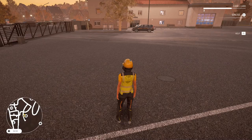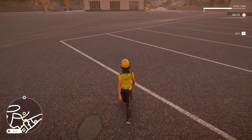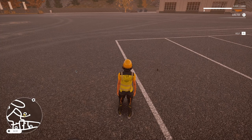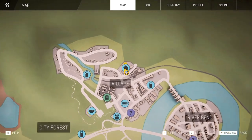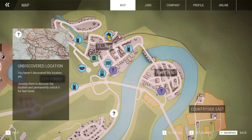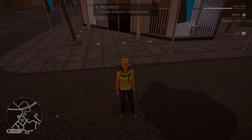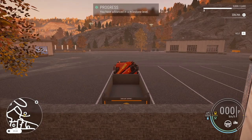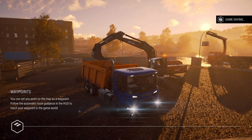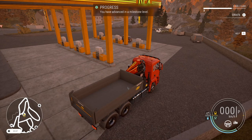The next part is fast traveling, which is a very useful feature. This game is more focused on construction, so it's not really needed to drive around all the time. Just go to the map, and if you unlock a certain area, you can click on it and fast travel. You can do this with your vehicles too — if you enter a vehicle and fast travel, the vehicle fast travels with you. Very handy if you need fuel quickly or other stuff.